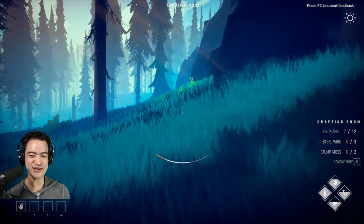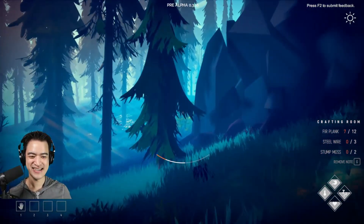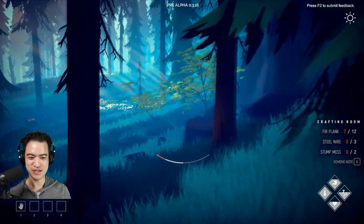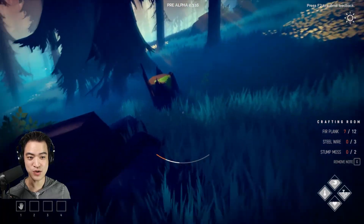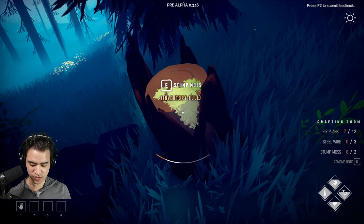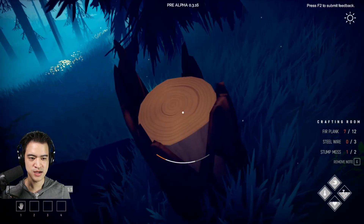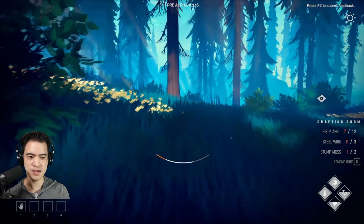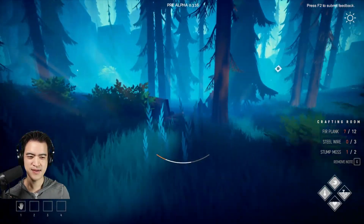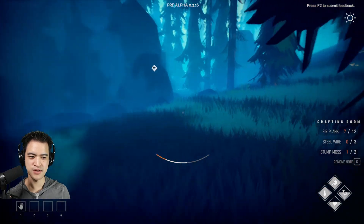Can you imagine sprinting through the forest just grabbing everything? God, this game is so chill, I love it. Some moss — we need this but we can't get it because we're full. We legit need this — eat a button mushroom to free a slot. Grab it. We need one more stump moss. Maybe that'll grow back. As silly as that sounds — how will it grow back that quickly? Okay, we're back.